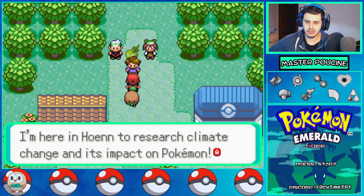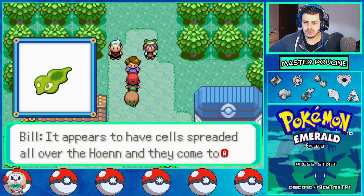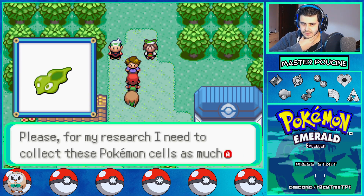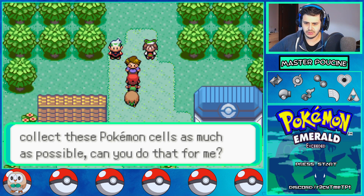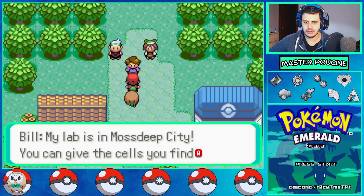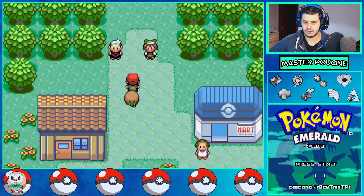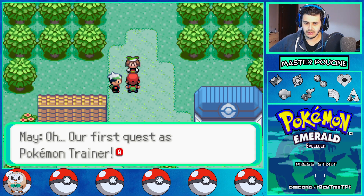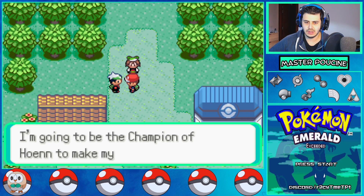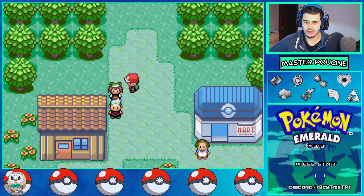An NPC explains the basic rules. Oh, what is that? It's Bill — he says 'I'm Bill, a professor and researcher from Kanto. I'm here in Hoenn to research climate change and study Pokemon. It appears to have cells spread all over Hoenn that come to protect nature when it's threatened — it's a Zygarde cell! Please, for my research, collect these Pokemon cells. My lab is in Mossdeep City.' We got the Zygarde Tube!